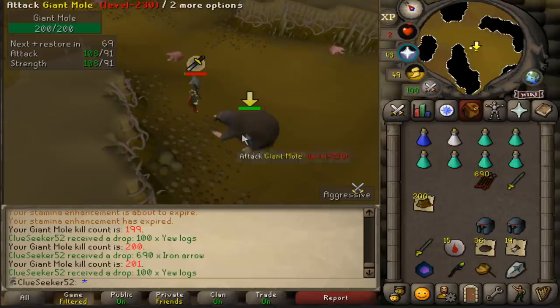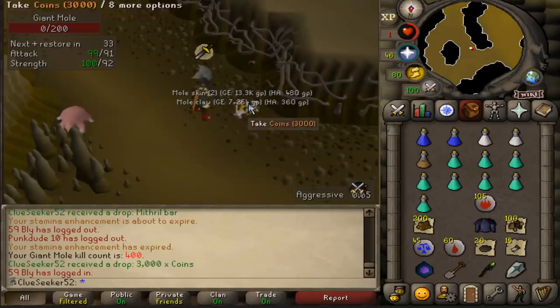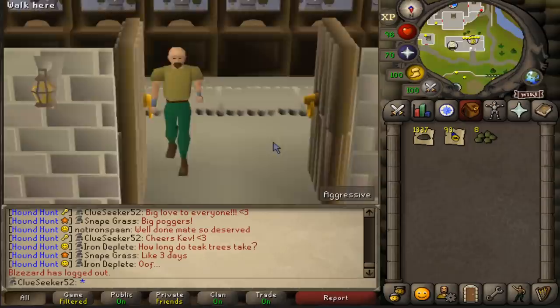I've just hit over 200 Mole KC now, and I believe I need to get 400 kills in total as each Mole is essentially three Bird's Nests. So many Combat levels flying in this episode — there is level 92 Strength now. Many hours and a few hundred dead Moles later, and that should hopefully be enough Bird's Nests for all of our Toadflax. That is a fitting number of nests to end on, including the ones I had in the bank from Bird House runs. I also got nearly 100 Rings of Recoil and 8 Spirit Seeds.